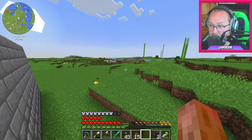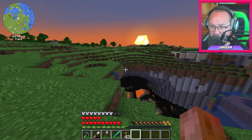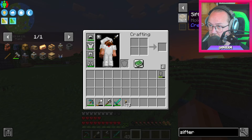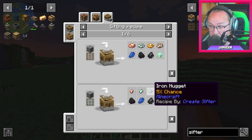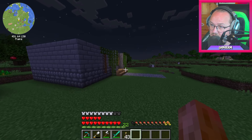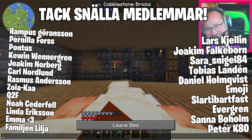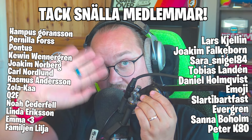Jag har gjort en farm i alla fall — en farm och ett smälteri. Till nästa gång borde jag göra en kobbelmaskin som pulveriserar kobbeln till gravel och sen blåser vatten på graveln eller stiftar. Zink mesh ger 5% chans på iron nugget, men om man blåser vatten på den är det 12% chans. Det återstår att se vilken som är bäst. Vi hörs en annan gång — tumma gärna upp videon! Hej då!